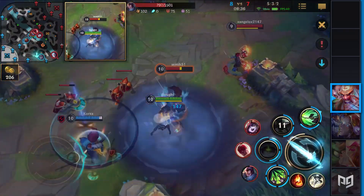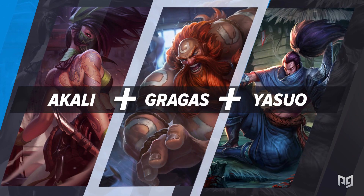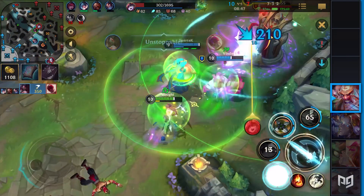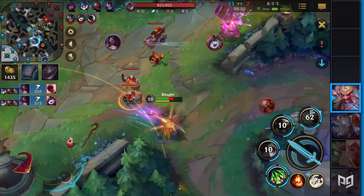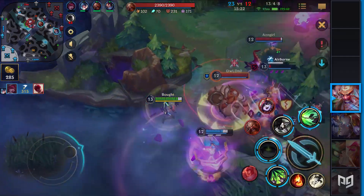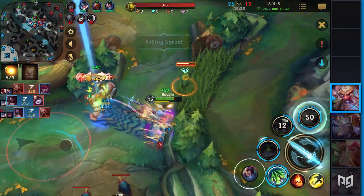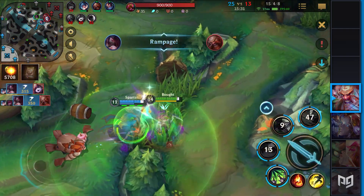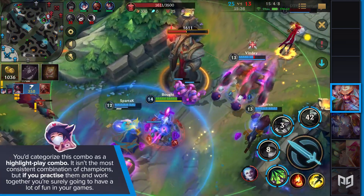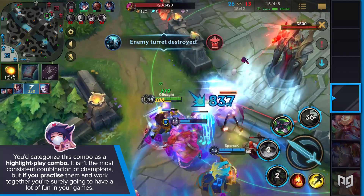Last but definitely not least is a very interesting constellation of champions you usually won't see that often: Akali, Gragas, and Yasuo. In this combination, Gragas works as a facilitator for Yasuo and Akali. By throwing his ultimate ability, he allows Yasuo to ult somebody — and if the stars align, he might even ult 5 people at once. Realistically, this won't happen too frequently, but there is good news. Most of the time, as Gragas throws his ultimate onto the enemy team, he splits them apart. On one side, Yasuo can ult somebody and lock them in place. On the other side, Akali can look for an isolated target and quickly assassinate. This is a highlight play combo — not the most consistent, but if you practice and work together, you're surely going to have a lot of fun.